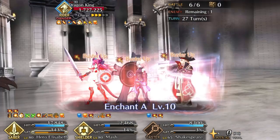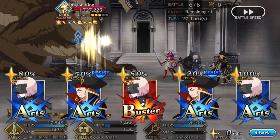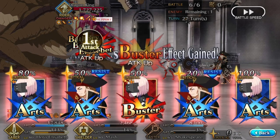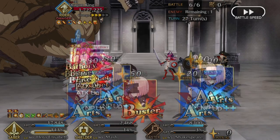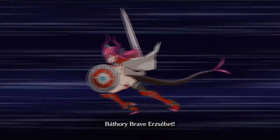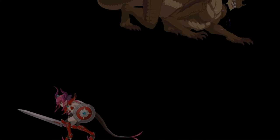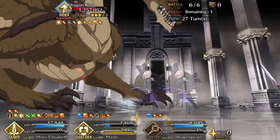At this point Mash actually survived a turn longer than I expected — that's why I popped her invul on the previous turn, and it bites me pretty hard here because this is not the hand you want to see. That charm is the reason why you want to bring Atlas, because if everyone else is dead, that's your only way of cleansing the charm.